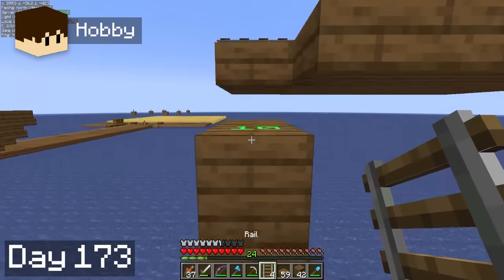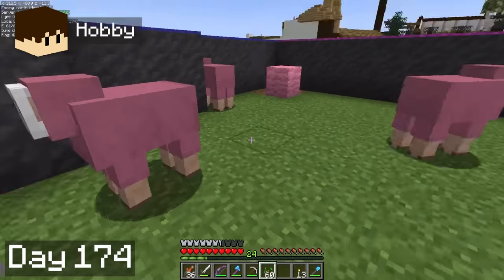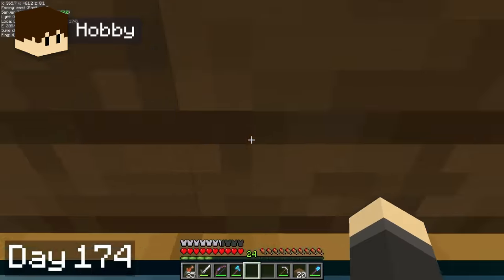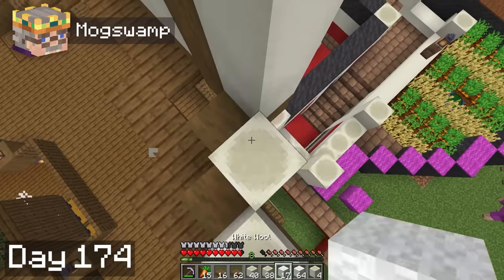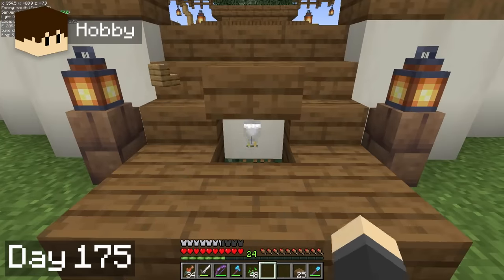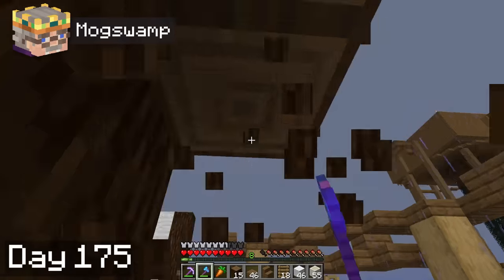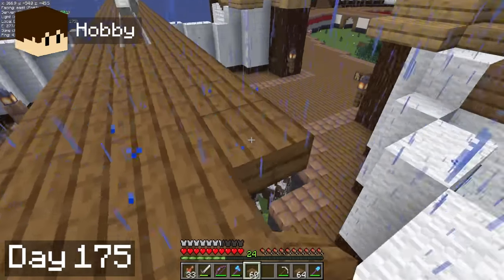I spent the morning of day 73 collecting bone blocks and white wool to continue decorating the mob farm. Hobbie worked on finishing up the rail system for the villagers so that we could finally get the last few cells filled in. The morning of day 74, Hobbie went to go breed his chickens. Afterwards, he found my secret entrance, so now I guess it's just an entrance. I continued working on decorating the mob farm all day long.